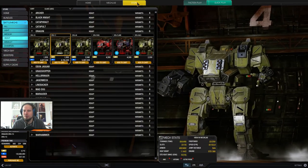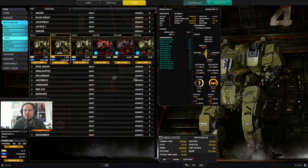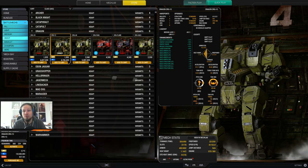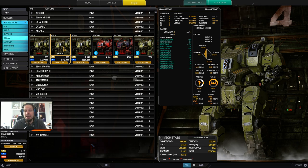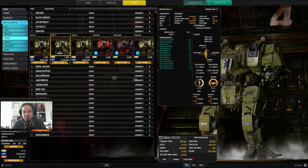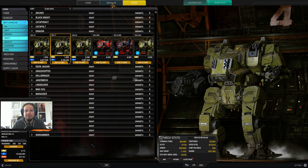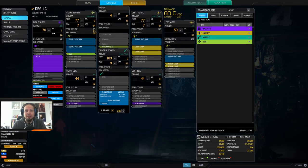Why did I choose the Dragon 1C? The Dragon 1C brings a lot of stuff to the table already. As you can see, we have a 15% ballistic cooldown, 10% energy cooldown, so you have a very nice DPS here. It has energy range and most importantly laser duration, so 10% laser duration reduction is very good — you can bring the lasers on point. Also, the Dragon has base armor in structure. A lot of armor in the torsos, 16, and the right arm has a plus 20 armor buff so that your autocannon won't fall off that fast. We will use that for a nice tanky build here.